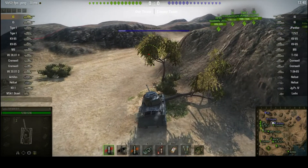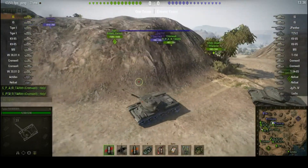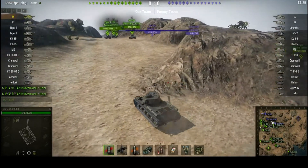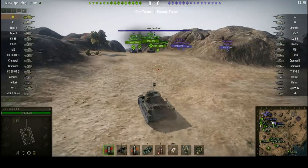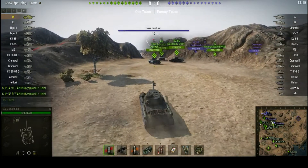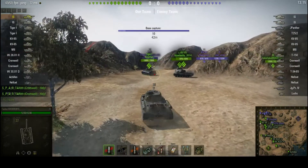There's a friendly Cromwell also in the capture circle, so that cap counter is not going to be going up any further while those guys are alive. This is where you tend to find the heavy tanks congregate on this map — up in this corner — and they tend to have a bit of a close-range fisticuff fight, which can sometimes get a little bit wrecked by artillery, but as I mentioned in this game, there is no artillery.